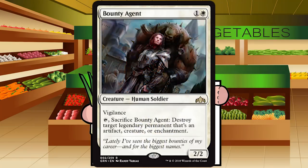Next is Bounty Agent — one and a white for a creature, Human Soldier at rare. It's a 2/2 with vigilance: tap it, sacrifice Bounty Agent, destroy target legendary permanent. This feels more like a Standard plant after Dominaria where there were so many legendaries. In this set, legendaries are all rares or mythics and very hard to cast, so this is basically a bear with a very niche upside. Grade: C plus — not the most powerful of rares.